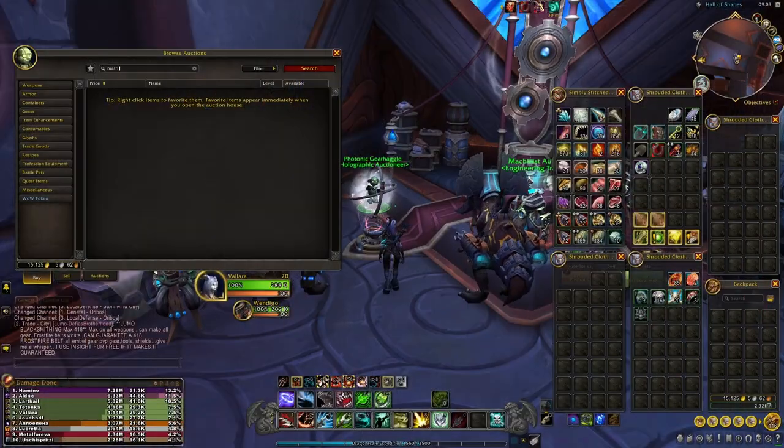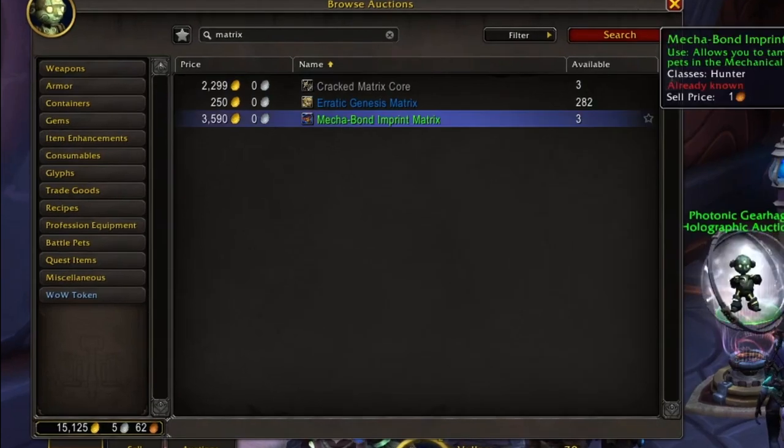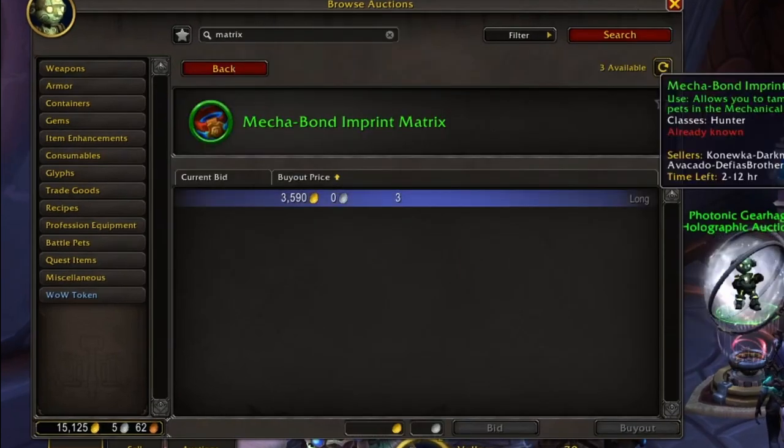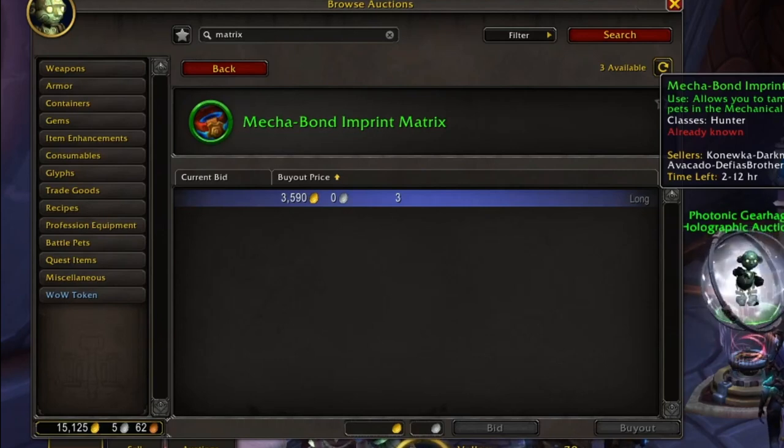The first thing you're going to need is to know how to tame mechanical animals. In order to do this you either need to be a goblin or a gnome, or you need to acquire a mechabon imprint matrix. This can easily be purchased at the auction house, or you can go and get it yourself if you are an engineer. I'll leave that down in the description below. It's not too hard but it is a little time consuming — in my personal opinion buying it at the auction house is just the easiest route.